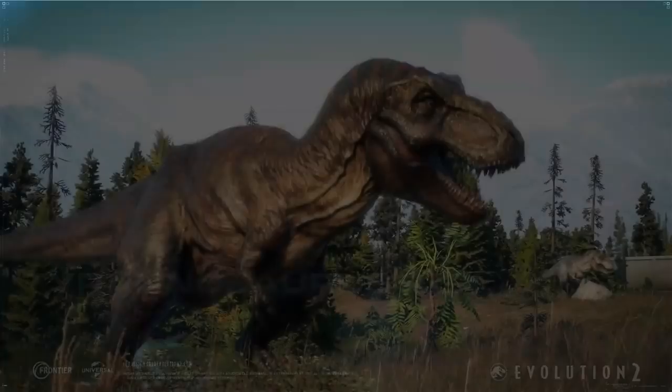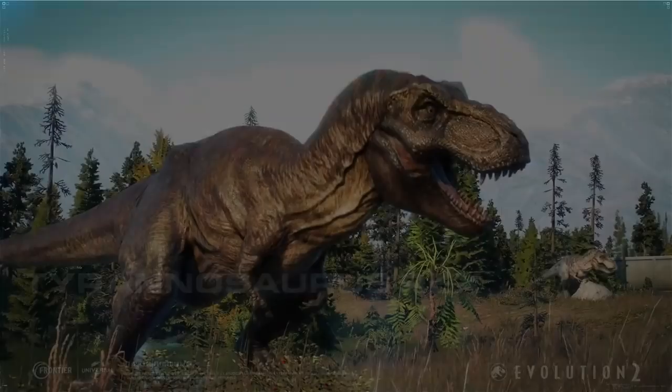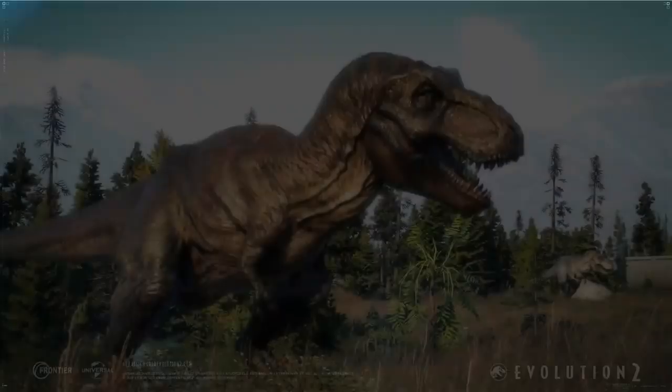As you can see in the first scene, we can see a new model of the Tyrannosaurus Rex. It's definitely different from the Evolution 1 model, and I believe this is more Rexy-esque. It seems more similar to the movies when they use animatronics rather than CGI. Now looking at the species field guide, it's safe to say it's definitely different and it looks awesome.